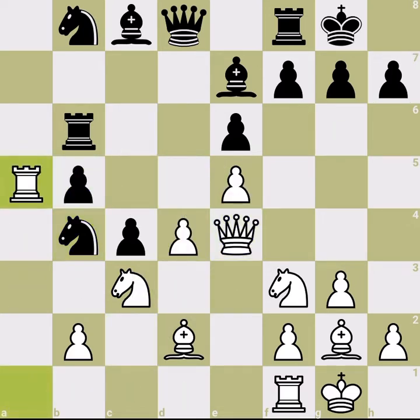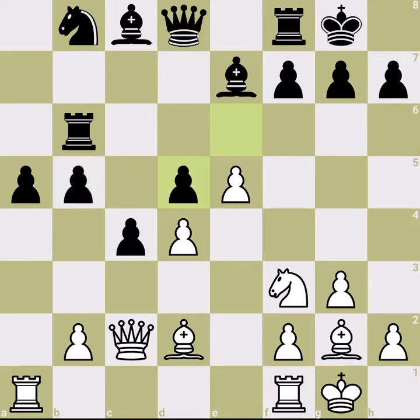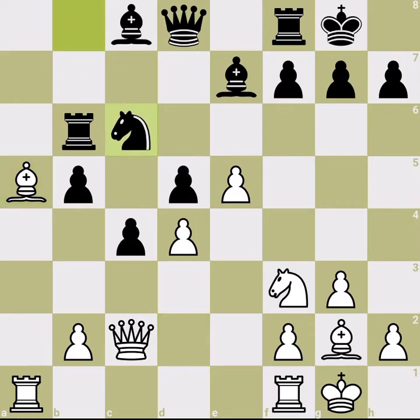After the queen moves, only then does Black capture. White recaptures, captures the a-pawn, and wins back the last pawn — everything is equal. But what happened in the game is different: pawn takes, then knight takes knight, and then the bishop takes the a-pawn. This bishop now pins the rook and wins it.